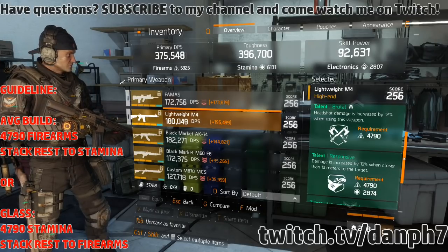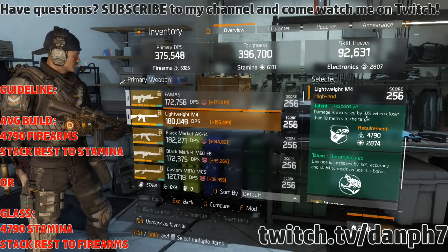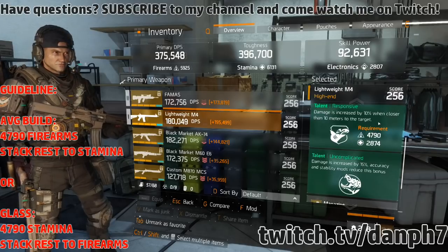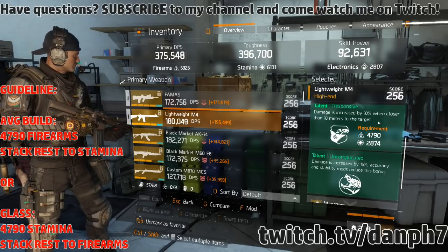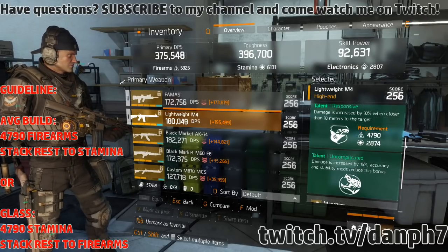Brutal increases headshot damage by 12% when using this weapon. Responsive increases damage by 10% when closer than 10 meters to the target — in a PvP situation you're almost always within 10 meters, so this is always active. And then we have Uncomplicated, which we've already discussed.